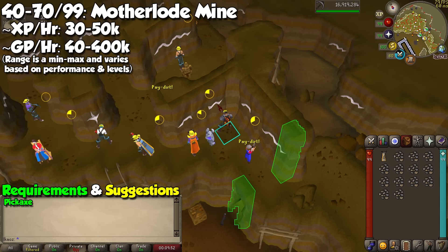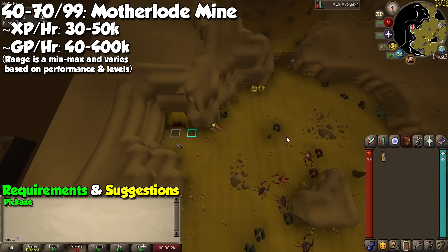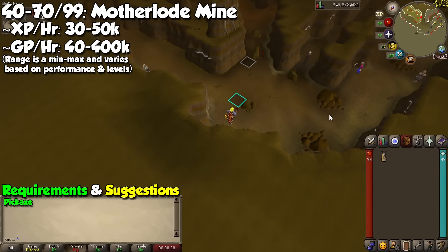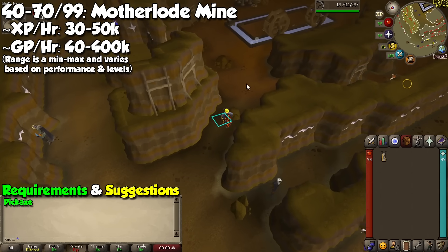Our next method is available at level 30, but I recommend at least level 40 to start training here. The Motherlode Mine offers more relaxing and AFK training, but the downside is that experience per hour is really low. You may reach this place by going to the easternmost building in Falador, going downstairs, and then entering the cave directly south. Bring a pickaxe with you, and once inside, mine these two little rocks to go to the central area for a bank.